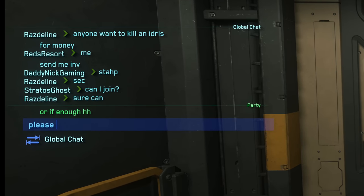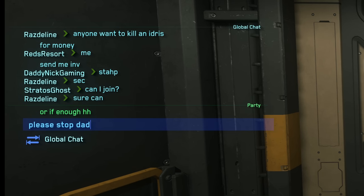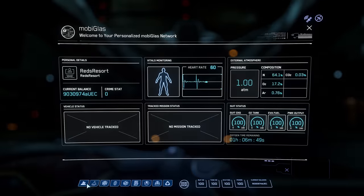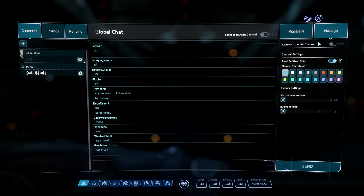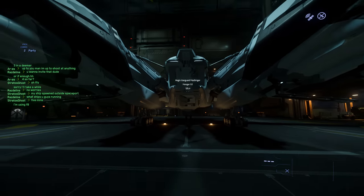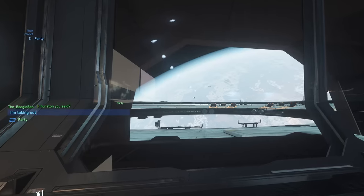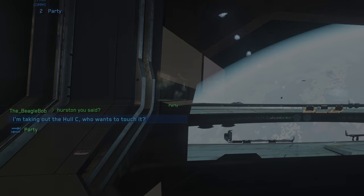Have you ever been typing something in party chat, only to have your weird out-of-context message displayed to the entire solar system? What you want to do is come to your MobiGlas, go to Comms, then come over to Manage, and uncheck 'Display on Visor'. This will completely remove the global chat from the comms HUD and prevent you from entering text in the wrong channel for the rest of your session — which prevents all those mishaps where that one guy in your party keeps leaking very precious intel to an enemy squad.